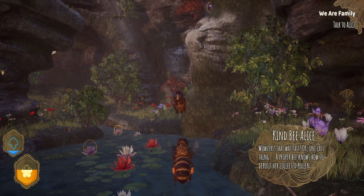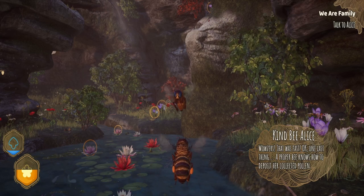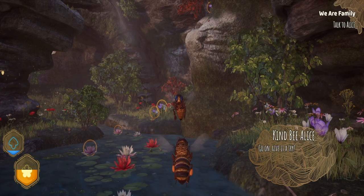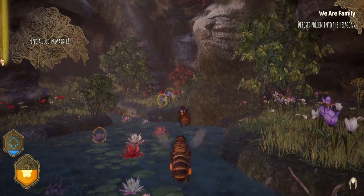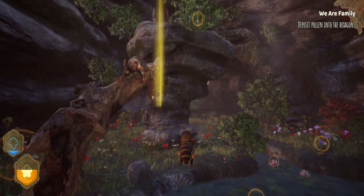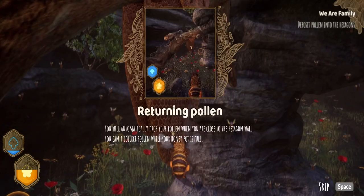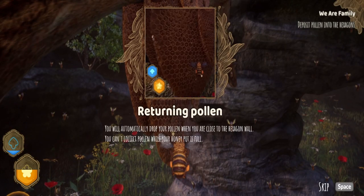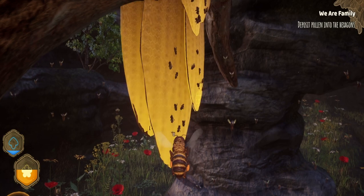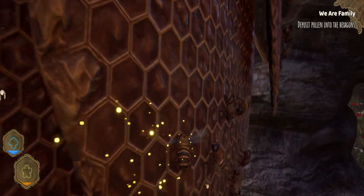Alice, do you have more tasks for me? Let's go. That's so quick. All right, one last thing. So what do I do with it? Find a golden mark — deposit pollen into the hexagons. Returning pollen — you'll automatically drop your pollen when you're close to the hexagon wall. You can't collect pollen when you're... okay. There we go!